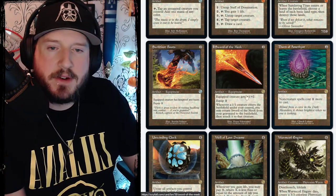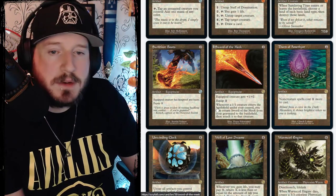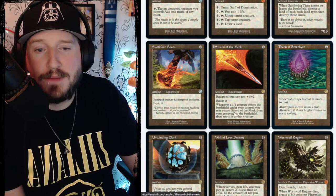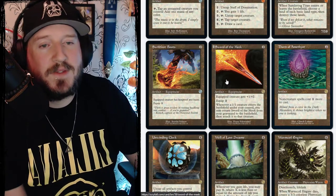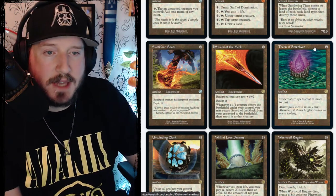Sword of the Meek is two mana for an artifact equipment — equipped creature gets +1/+2 and equip is two. Whenever a 1/1 creature enters the battlefield under your control, you may return Sword of the Meek from the graveyard to the battlefield attached to that creature. So because it's the Sword of the Meek, it protects the meek and comes back.